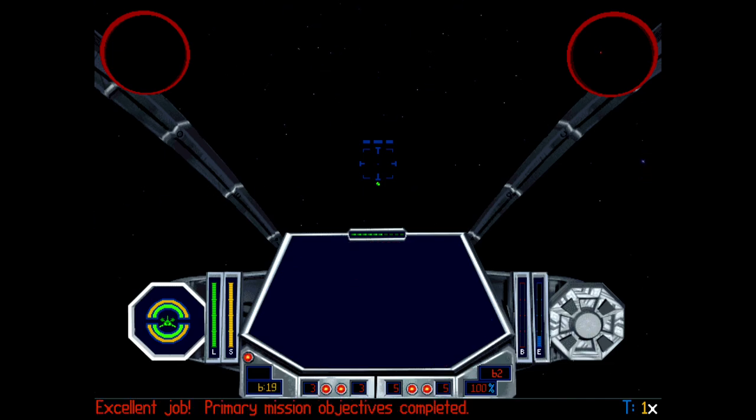Excellent work — primary mission objectives completed. Your skills are improving, Tau-1. You may stay in the simulation for more training if you wish.